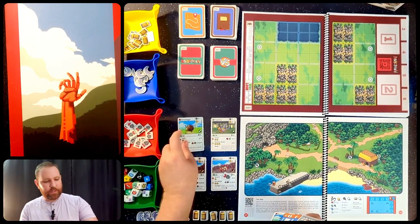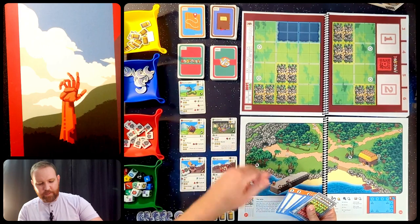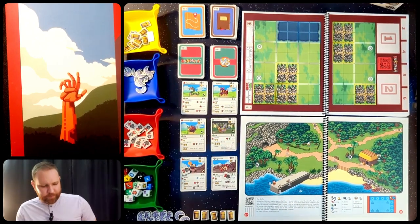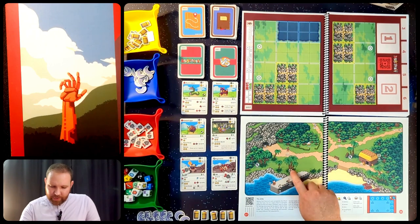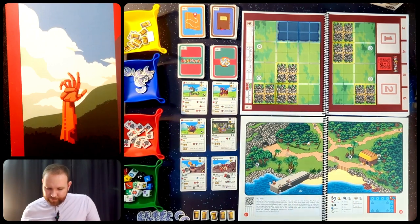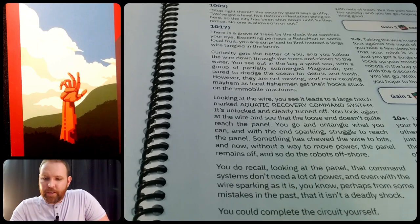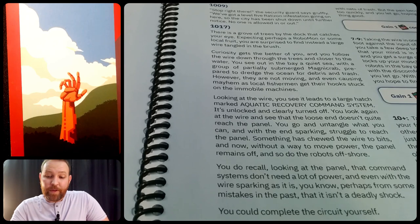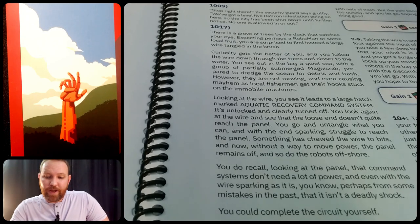Now I currently have 6 Robomon — let's just have all 6 on the table and we can choose from them when we go into battle. Tretall has been a real MVP. I'm going to search these trees as we come out. Entry 10-17: there is a grove of trees by the dock that catches your eye. Expecting perhaps a Robomon or some local fruit, you are surprised to find instead a large wire tangled in the brush.